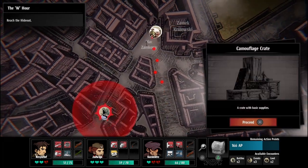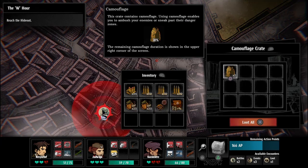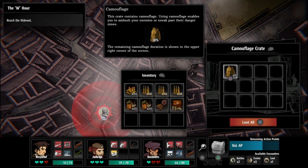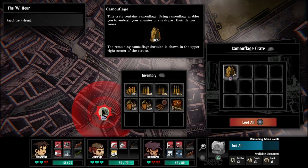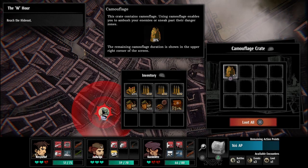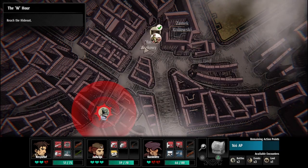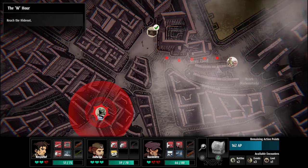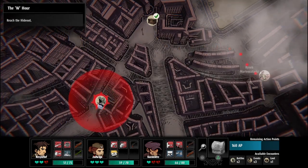Another crate — nice! This crate contains camouflage. Camouflage enables you to ambush enemies or sneak past their danger zones. The camouflage duration is shown in the upper right corner of the screen. Let's go look around — you never know, it does say it might show or it might not.